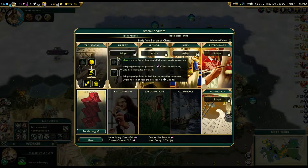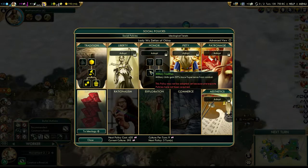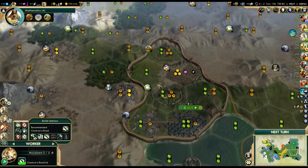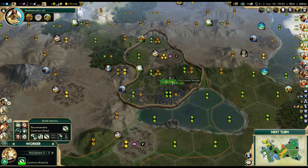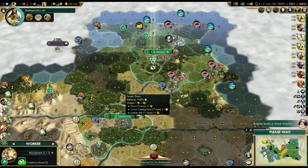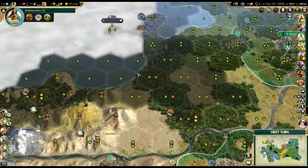Road in four turns. We got a new policy - we're going to finish Tradition in a few turns. The question is what to put next. I was thinking about putting a few points into Honor to get the 50% more experience in combat, because once I hit mid game I'm probably going to start going to war quite a bit. That is the weakest Great Wall of China I've ever seen in my life - it covers seven tiles. That's the saddest thing I've ever seen.